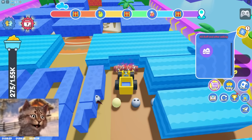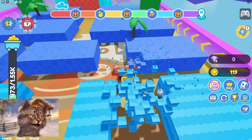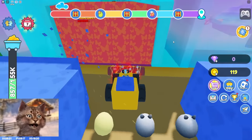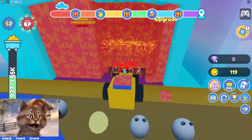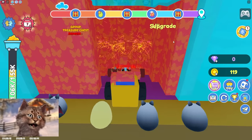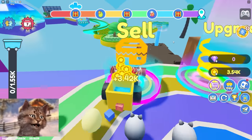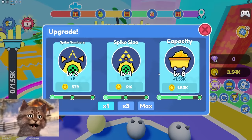We got something — a rare ore! Okay, nice. Let's break through all of this. We can kind of go to the next area — slowly but surely. We can literally sell right here and use this area to upgrade.